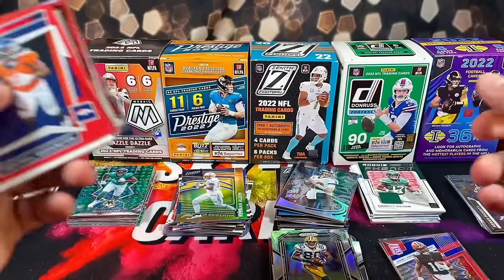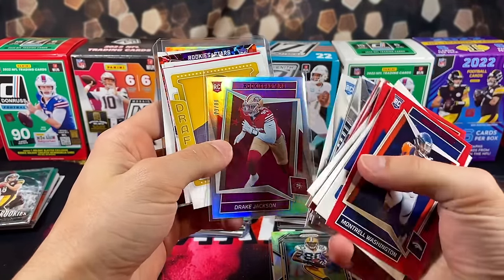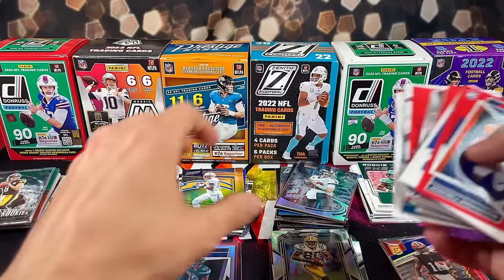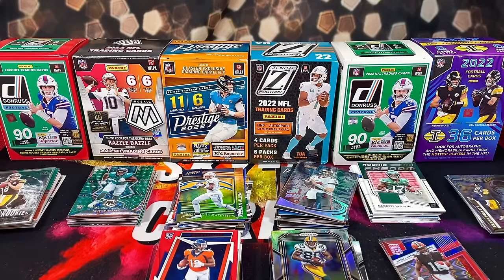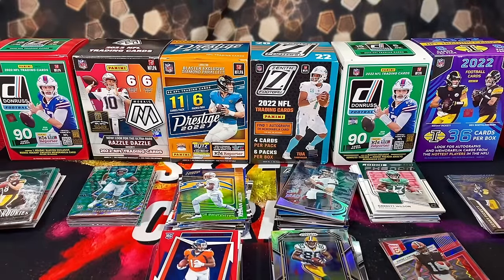Rookies and Stars: got Chris Olave, the Drake Jackson out of 80, and an autograph of Jeremy Ruckert. That's going to do it for this product battle — you guys have to comment below which product you think performed the best and which is your personal favorite. My personal favorite product this year is Rookies and Stars. If you guys enjoyed, you know what to do — like, comment, subscribe, and get qualified for the giveaway. The link is down in the description below. Peace out!